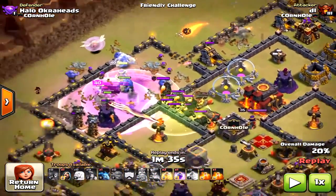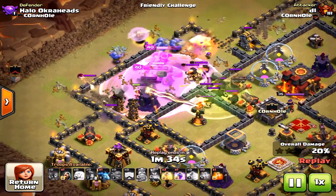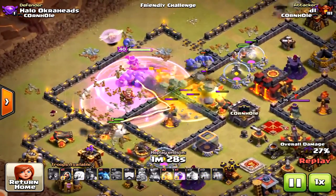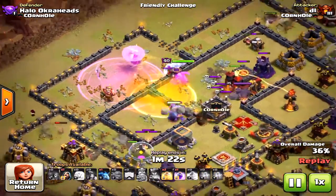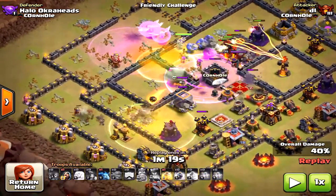He dropped the Jump Spell and is now bringing in the Miners toward the north, and some toward the south as well, in a bow structure. He put more to the north because he needs to take down that other Inferno Tower. But look — he's got tons of Bowlers left because the Queen was able to tank early on and save both the King and the Bowlers.